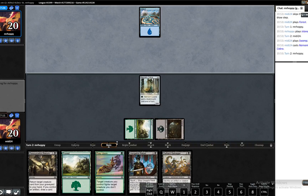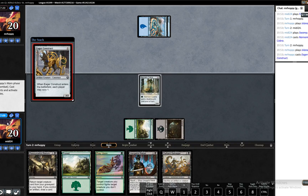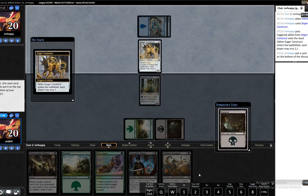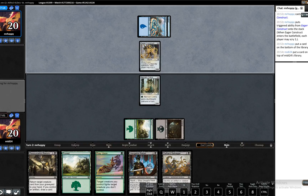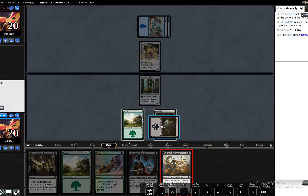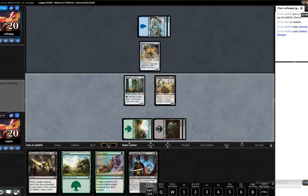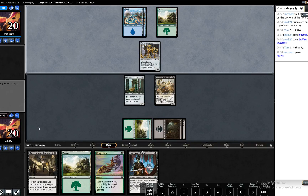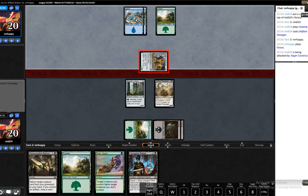Eager Construct, sure. Do we want the swamp? I think we probably do actually — I'd rather keep it there. We can do some pretty sick things next turn potentially. Of course, sacrificing the Narnam Cobra to the Defiant Salvager does make Resourceful Return considerably worse. I'm happy enough to take that.